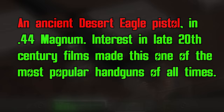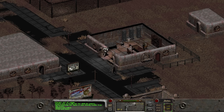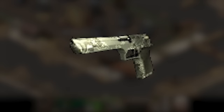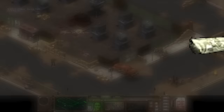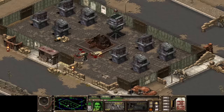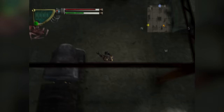The weapon's description calls the Desert Eagle 'ancient,' giving insight into how the Fallout universe viewed a weapon developed in the late '70s and early '80s. The description also notes that due to its popularity in movies in the late 20th century, it was one of the most popular handguns of all time. The Deagle shows up again in Fallout Tactics as the Desert Eagle Mark 19, .44 caliber — similar stats, slightly lower AP cost, a bit more damage, and still a great mid-game weapon easy to feed with plentiful .44 ammo.